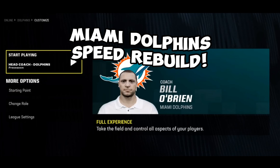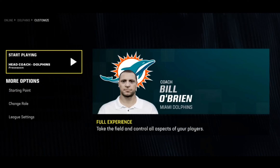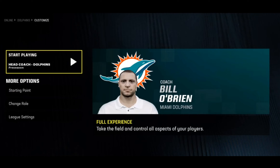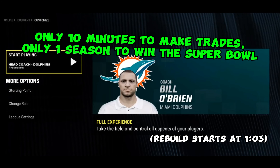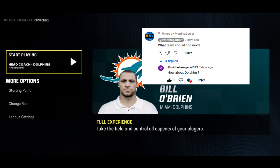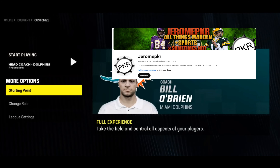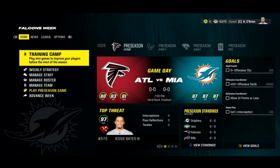What is going on everybody, I hope you guys are all having a great day. I am back with another Madden 24 speed rebuild — this time I'm doing the Miami Dolphins. If you're new here, a speed rebuild is a challenge where I get only 10 minutes to make as many trades as possible to build up this team and win a Super Bowl in one season. I got this team suggested on a previous video, and the idea from Jerome PKR — his channel link will be in the description.